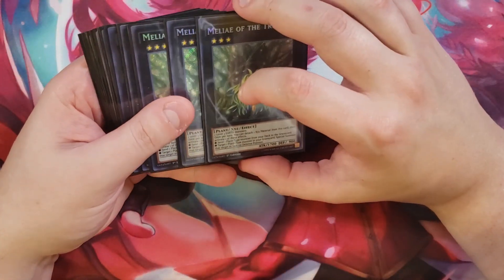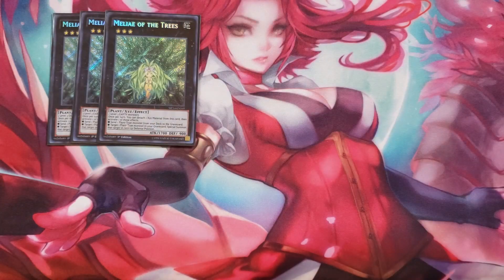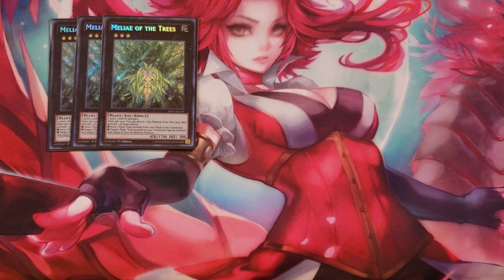In the Extra Deck, we play three copies of Melee of the Trees. It takes two Earth monsters that are level three to overlay into, and you can detach a material to either send a plant monster from your deck to the graveyard, or target a plant monster in the graveyard and special summon it in face-up defense. If you overlay into it with two Spell Strikers or two Card Troopers, you can revive one of your big plant princesses — which is fantastic.